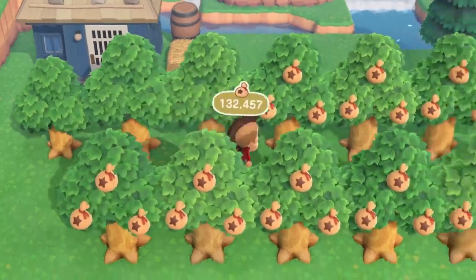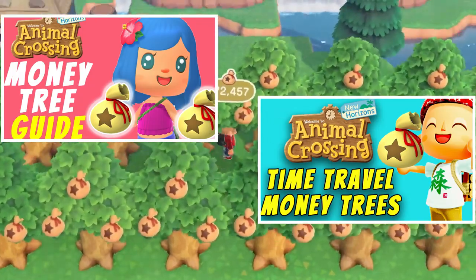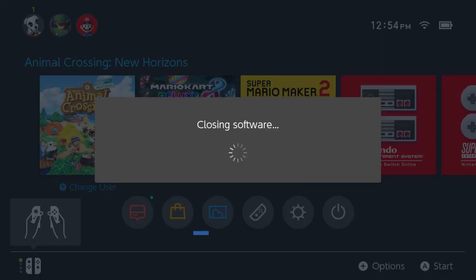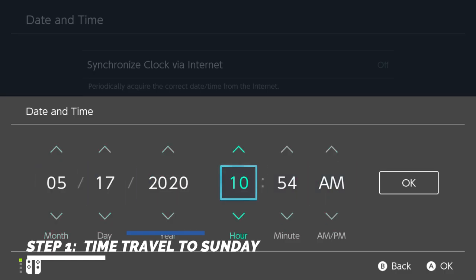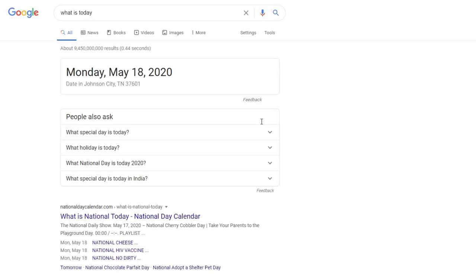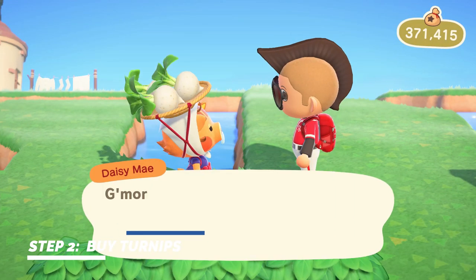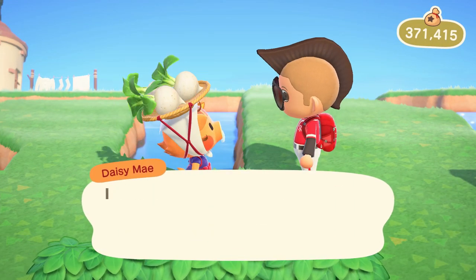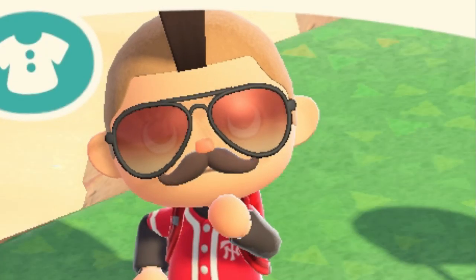I've actually covered everything you need to know about money trees in these videos, so I'll put a card in the top right hand corner and I'll put the links in the description. Another way to make a lot of money with time travel is to sell turnips. The first thing we need to do is time travel to Sunday and make sure that the real world time is any other day other than Sunday. Then you're going to find the turnip lady and fill your inventory with nothing but turnips. For this example, it took right around 400,000 bells to fill my inventory with 4,000 turnips.